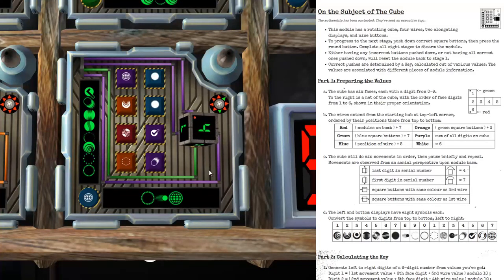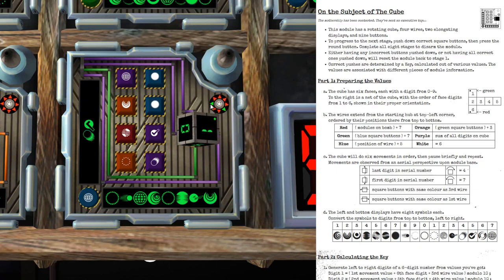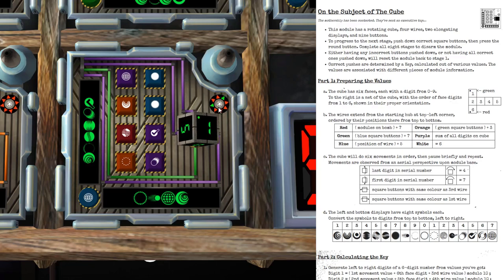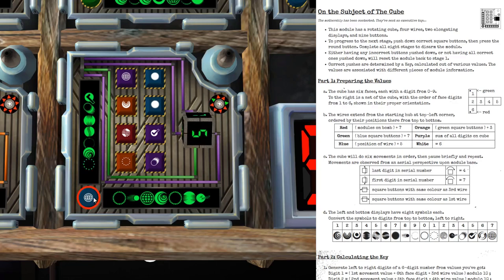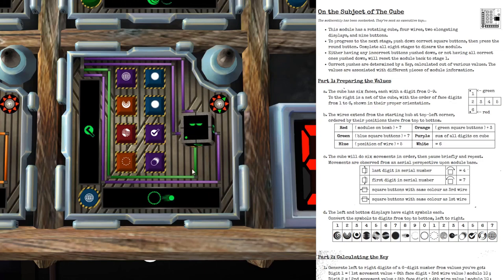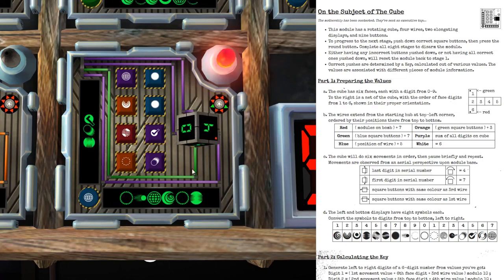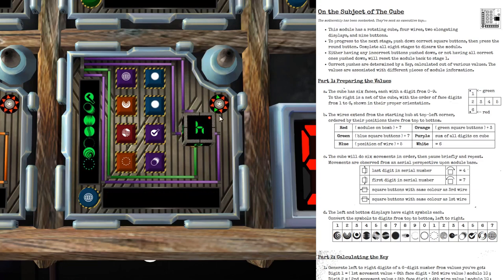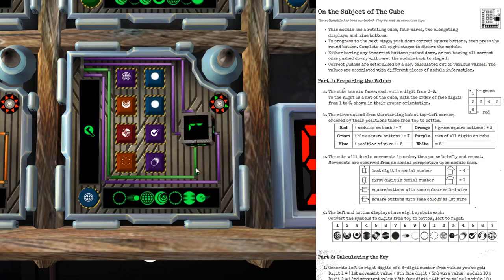Now let me quickly show you what happens when you get a strike on this module. Here's a module where I've already solved two stages correctly, as shown by the green triangles. I'm now going to enter a wrong solution. After all the beep noises, I get a strike — but as you can see, nothing changes. The two stages are still intact, the numbers on the cube are still the same. You can just try again without worrying about the previous stages you've already solved.